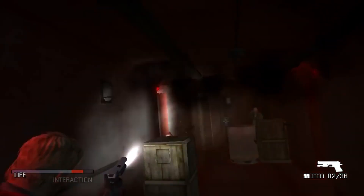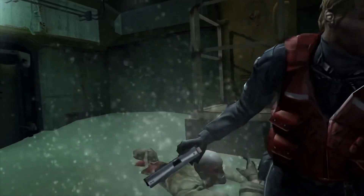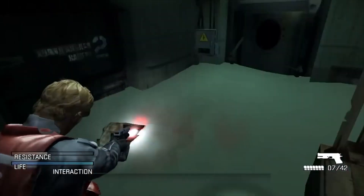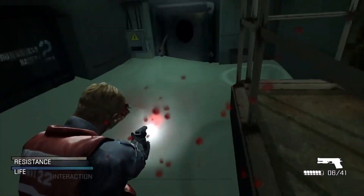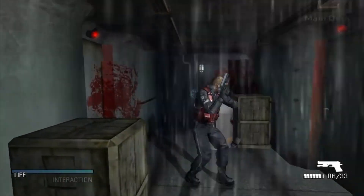Cold Fear is very similar to a Resident Evil type style game. Basically what happens is you get a distress signal — you're a coast guard on an old Russian whaler. You have to go on the ship and investigate, find a bunch of mutants, and figure out what caused all this. When you're outside on the deck, you also have to worry about the ship rocking, so it's not just the creatures you have to worry about.